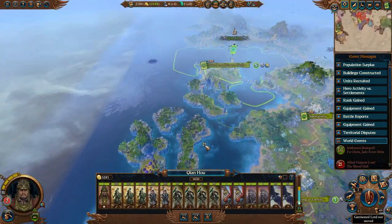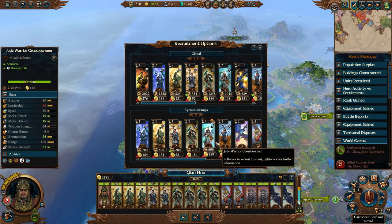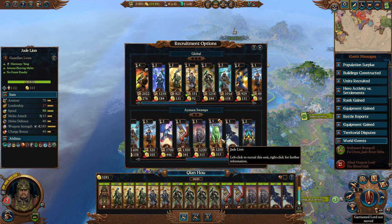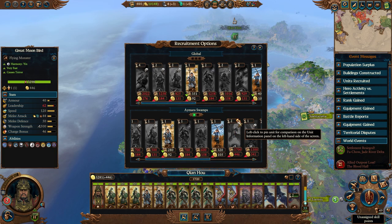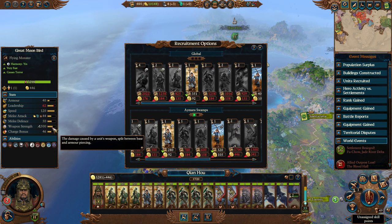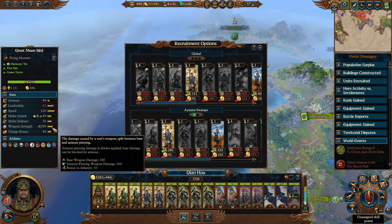Now Qian Huo is back at the Isle of the Crimson Skull. Let's go ahead and continue to give you more troops. We have the Moonbirds now - they're very expensive but I want one. Flying monster, very fast, causes terror, has flammable and flaming attacks, so they should be able to light enemies ablaze and make them weaker to it. Bonus versus infantry of 10. Excellent.